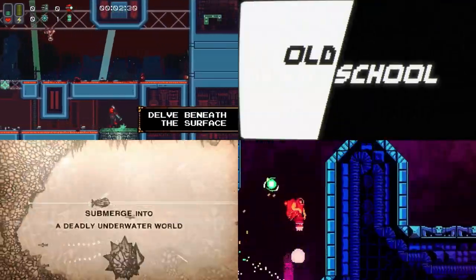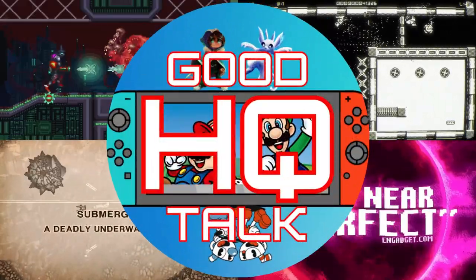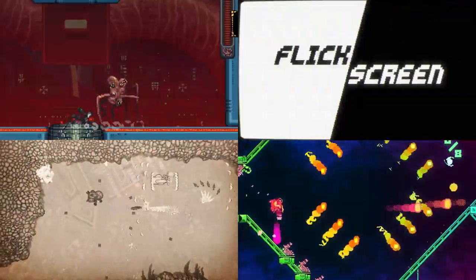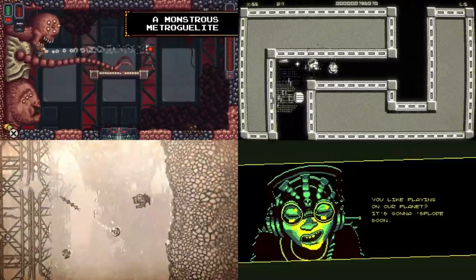Hey everyone, thanks for checking out the video. I'm JP and this is Good Talk HQ. In today's episode, we'll take a look at some of the best deals that you can find right now for under $5 on the Nintendo Switch eShop.